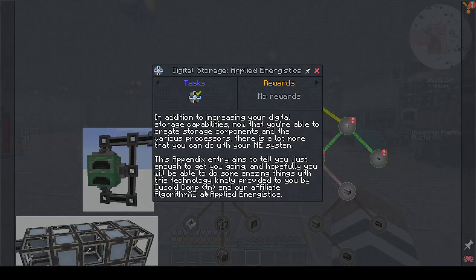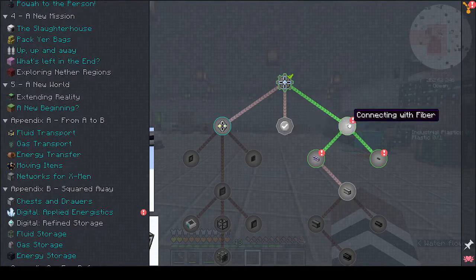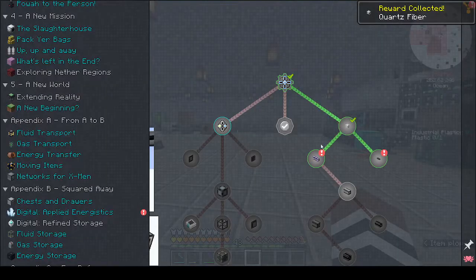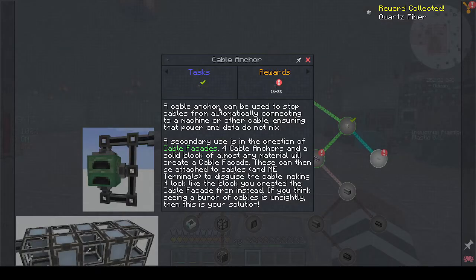All right, combining and connecting with quartz fiber - quartz fiber is used for multiple purposes. It allows power to be transferred between ME cables without connecting the data channels. We made some of those. Cable anchor can be used to stop cables from automatically connecting to a machine or other cable. I've been using it to make facades.